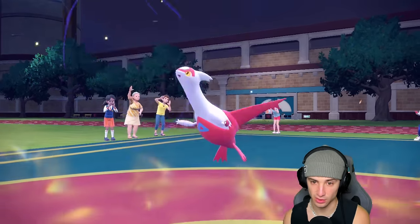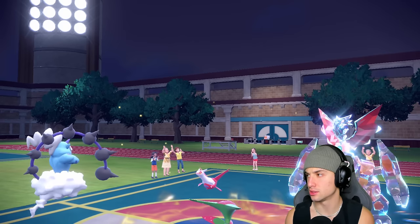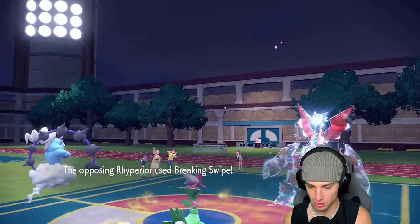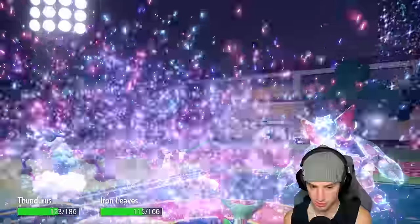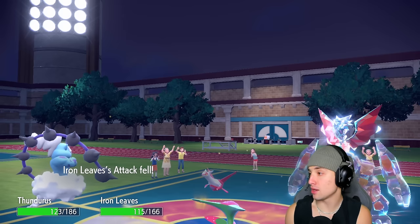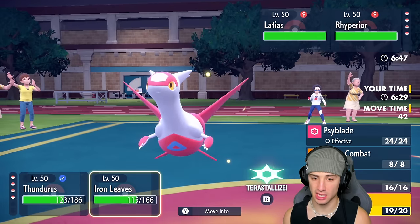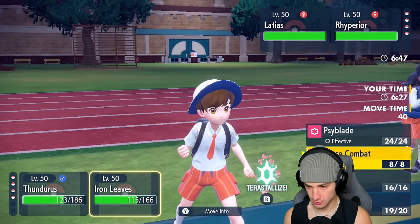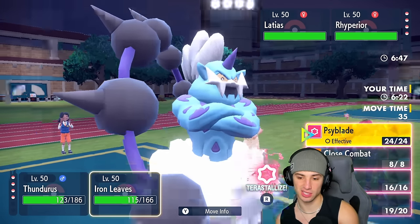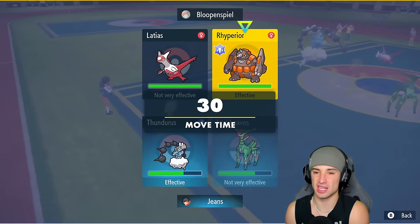Now comes the Electric Terrain — we get a nice little speed boost. Quark Drive is boosting my attack. I'm going to pop the Swords Dance. Dragon Cheer comes out, so he's guaranteeing crits. We don't like that — Breaking Swipe coming through dropping my attack. That's a cool combo, but now my attack is dropped.